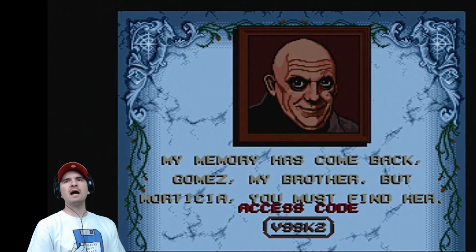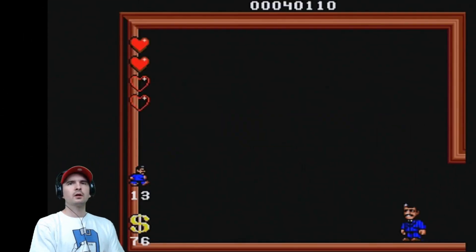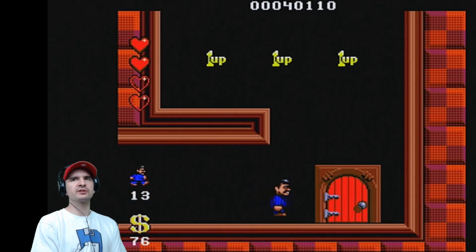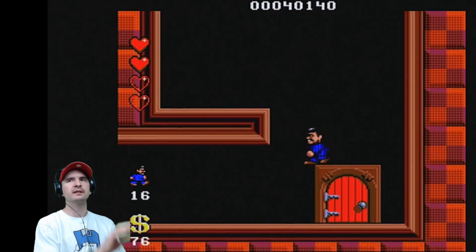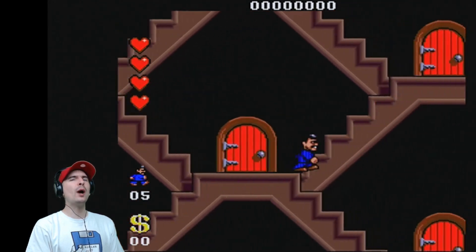Boop boop pow — have some of that! Thank you for your help Fester. My memory has come back, Gomez — my brother. But Morticia, you must find her. Indeed we shall — we've got a few more to find first. Okay, we rejoin here. Of course the boss music continues, and we have rewards. Don't you just love rewards? Three one-ups. Okay, who should we save next? How about Wednesday?